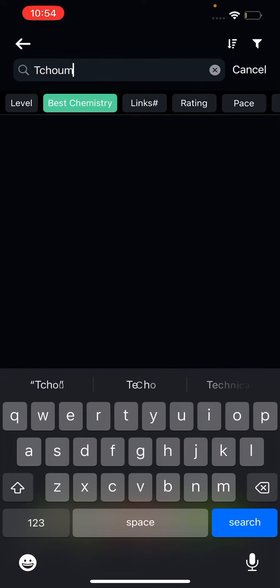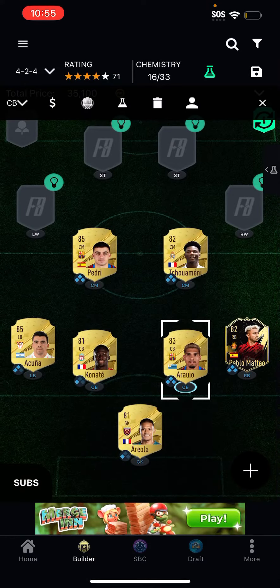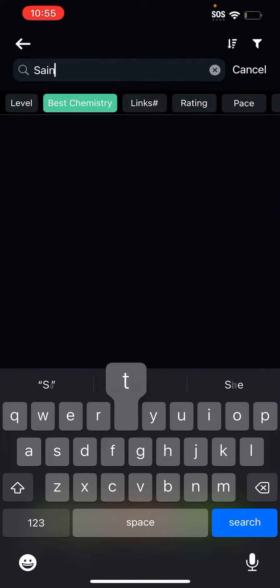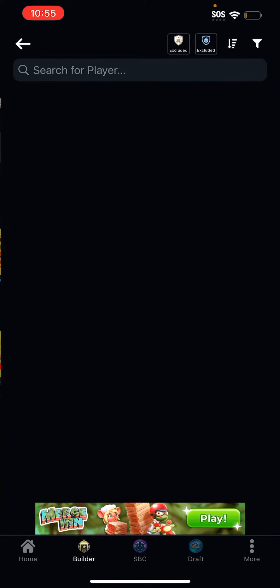After that, we're going to have Tremene, who's going to give chemistry to the attackers. Then after that, we're going to have Saint Maximum's base card, which is still pretty good.